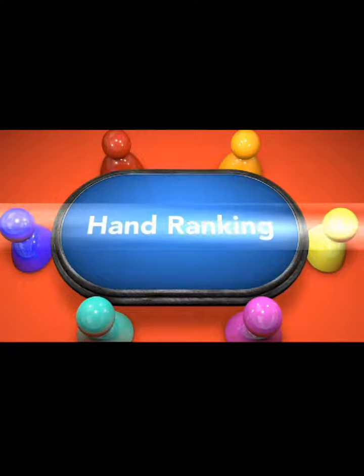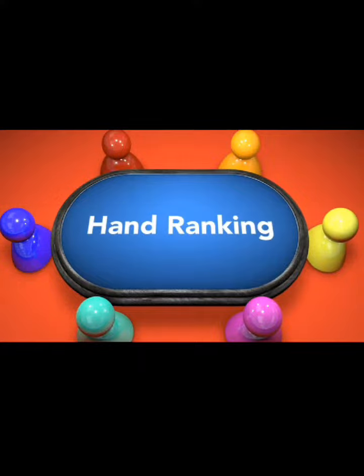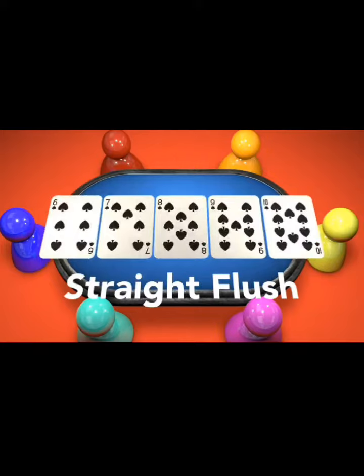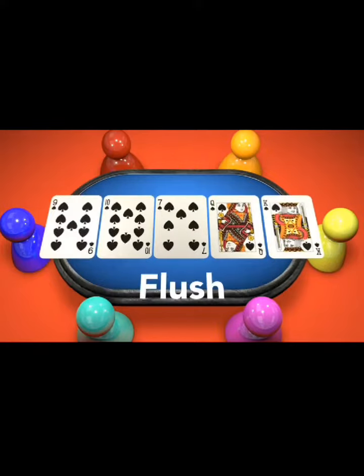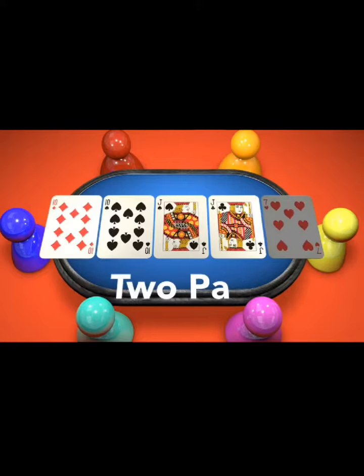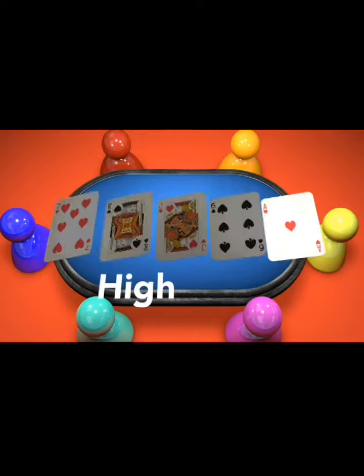So in short deck, the hand rankings are slightly different than no limit hold'em. In short deck, the hand rankings are: royal flush, straight flush, four of a kind, then flush — flush beats a full house — then full house, then straight, then three of a kind, then two pair, then one pair, then high card.